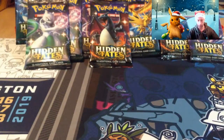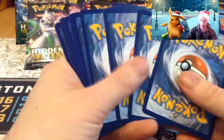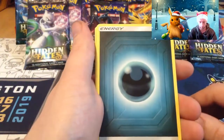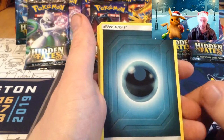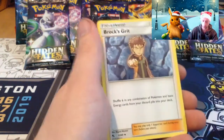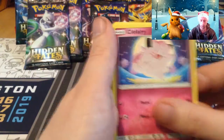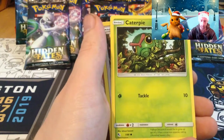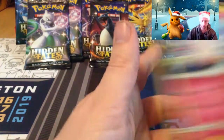Hopefully we get some GXs. We're still on the hunt for the rainbow Charizard and the shining Charizard. We get dark energy, Graveler, Farfetch'd, Rockruff, Eevee, Clefairy, Psyduck, Ekans, Caterpie, reverse Eevee and a Clefable.